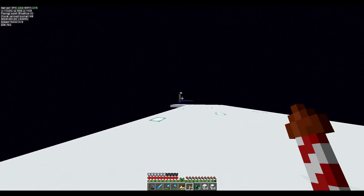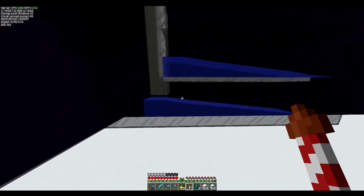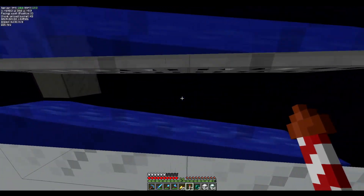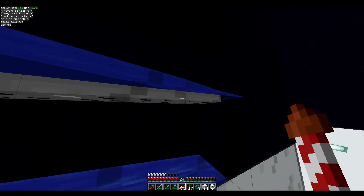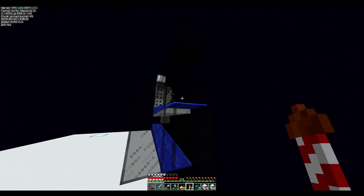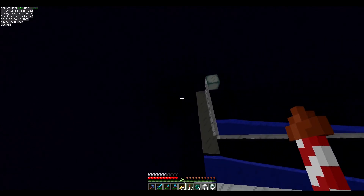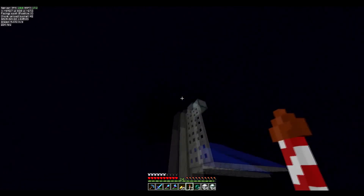Over here you can see I already started a little bit yesterday. This is just a quick design I made to sort out baby villagers and adults. The baby villagers will drop down here into the water, swim down and get stuck together, and when they grow up their head is above this trapdoor and they touch the water just a little bit — but that little bit is enough to pull them up. So they go up in this water and get pushed along here until they get into a little tube where we'll get them and choose if we want to kill them or keep them. I'm going to go with a villager breeder design Nembon made a while ago — that should work.